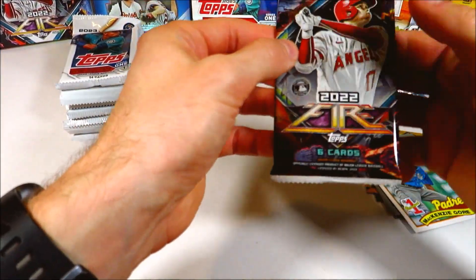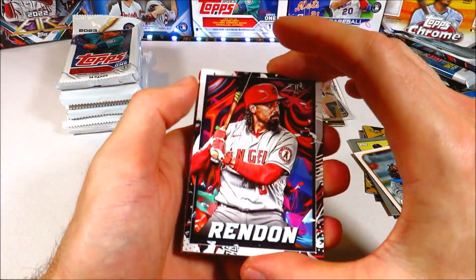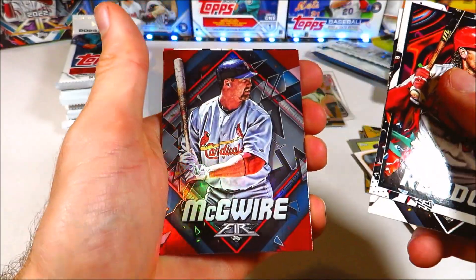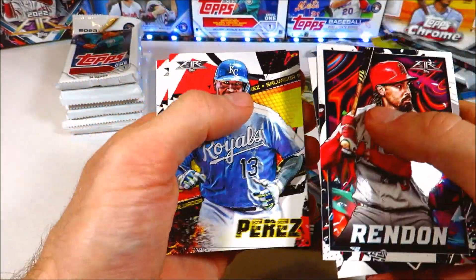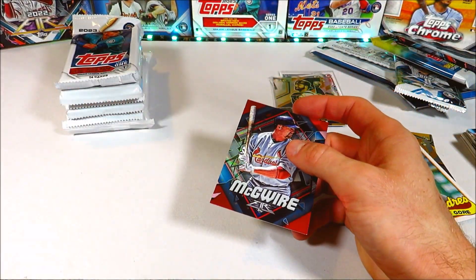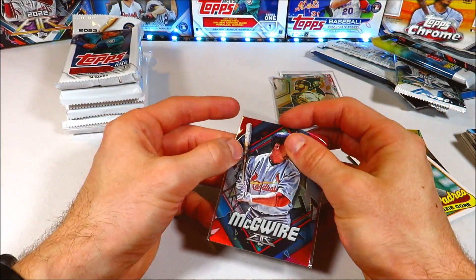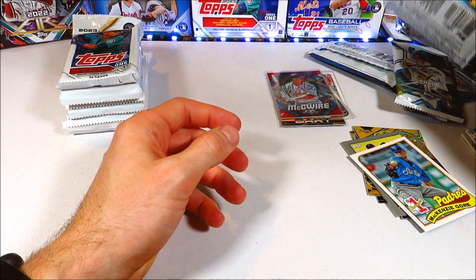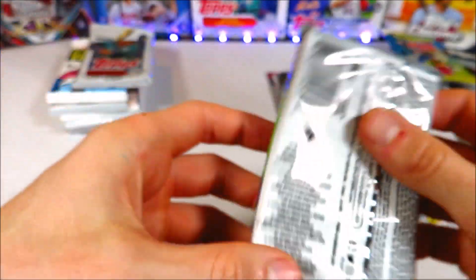Going to 2022 Topps Fire — pulled a really nice O'Neill Cruz out of this in a previous blaster break. We got Anthony Rendon, McCutchen, McGwire — that's a nice foil, I'll sleeve that one up — Salvy Perez, Posey, and Ichiro. As time goes on with these products, the odds of pulling a gold get tougher — 2022 Update gold odds are 1 in 14, you also get fewer packs in the blaster box.